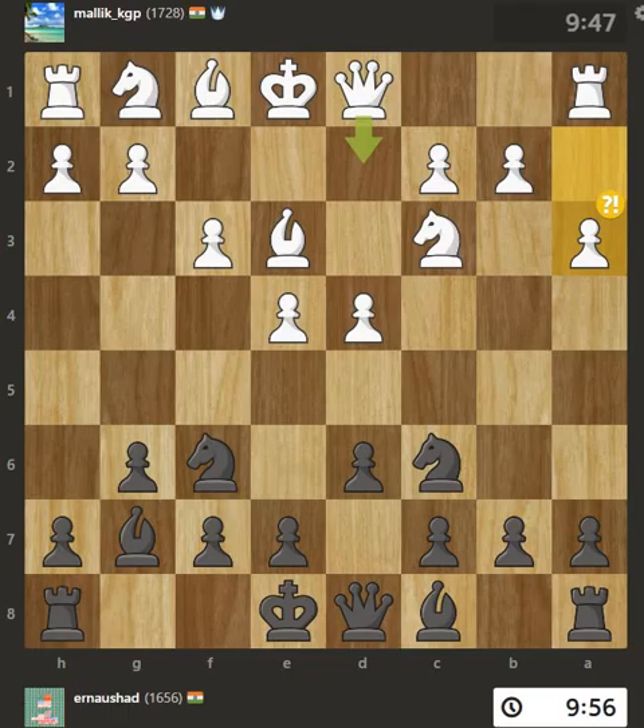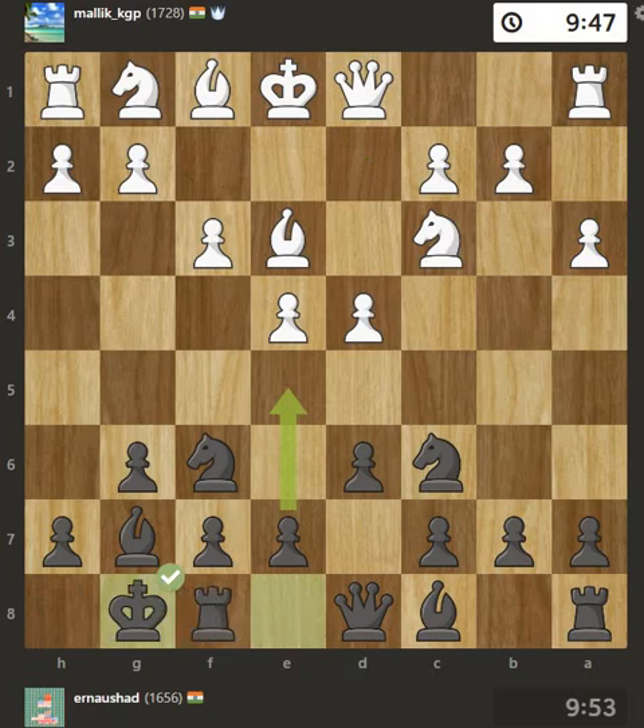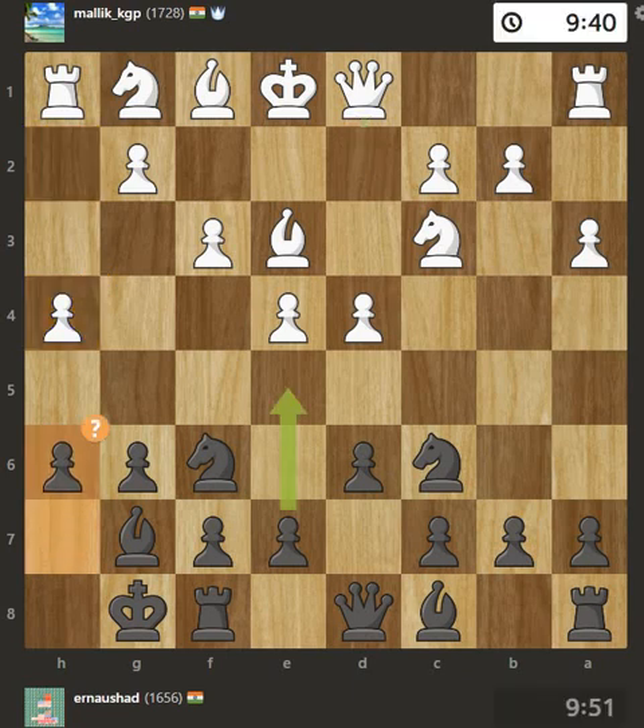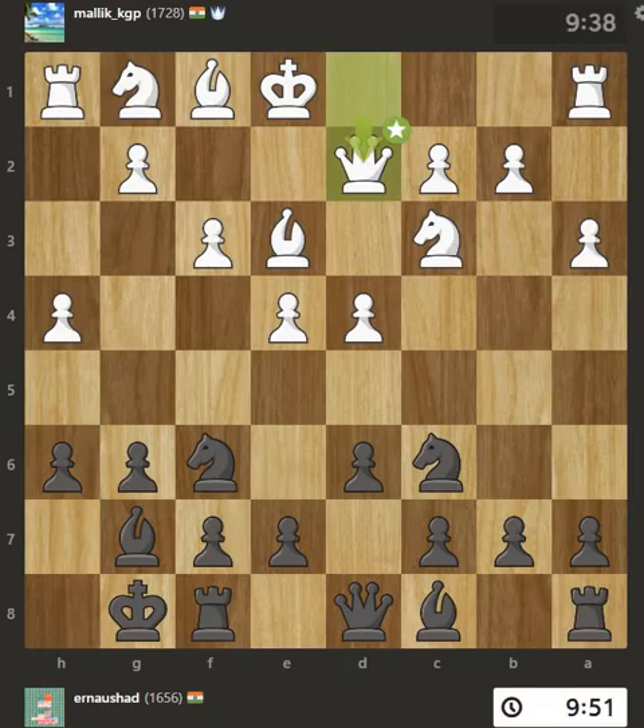This overlooks an opportunity to develop a queen off its starting square. Castling kingside is a great way to protect your king and develop. This ignores an opportunity to develop a queen off its starting square. Pawns can't move backwards — you're putting your king's safety at risk.